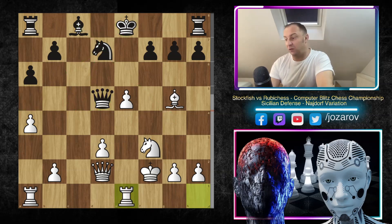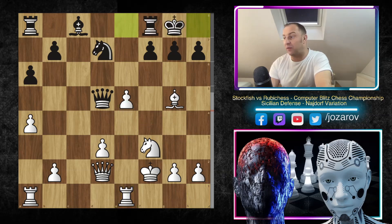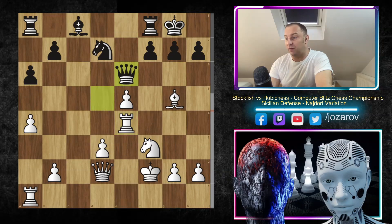Stockfish notices that it could attack the King here, even if the King stays in the center, and even if Black plays kingside castling, the King will simply get attacked by the huge activity that Stockfish is preparing. So Stockfish plays first Rook to E1, protecting the E5 pawn. But Stockfish is also trying to get the Rook to E4, where it could create some madness on the fourth rank.